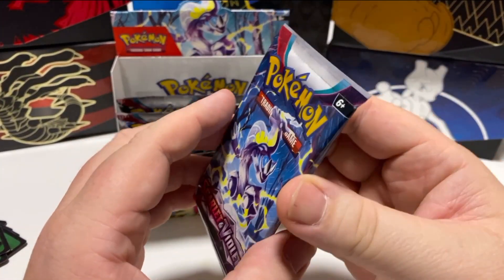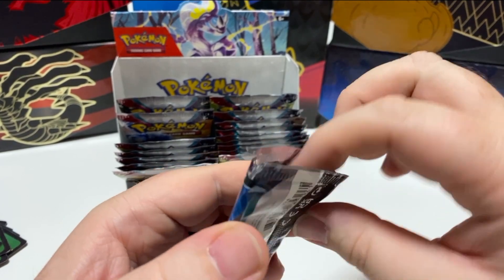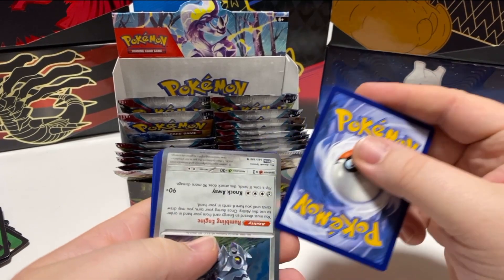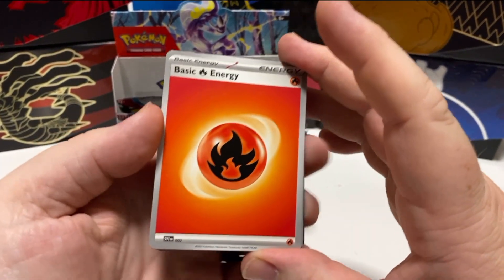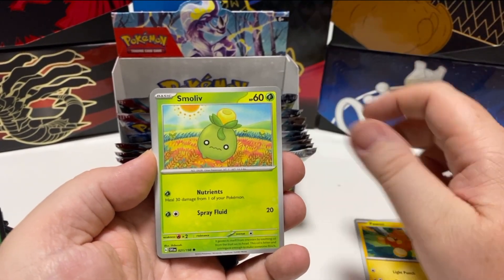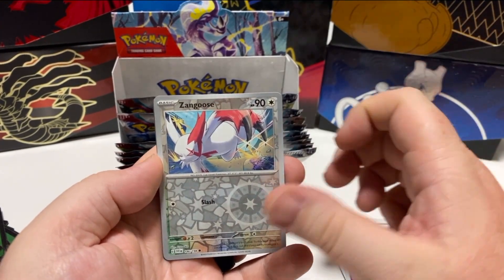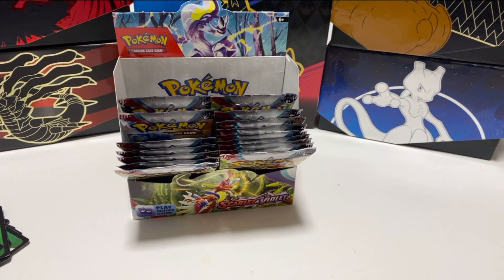We're rolling through these nicely and I am already very happy with what we've got. Something weird is going on — they've put a card in backwards. Let's turn him around the right way. Energy, Floit, Formy, Smoliv, Biglet, Medicham, Waxel, Speshare, Florge, Zangoose, and Reveroom. That was spoiled because he was in the pack backwards and upside down.